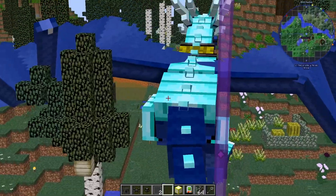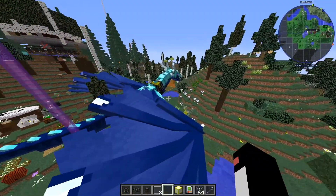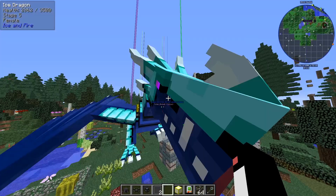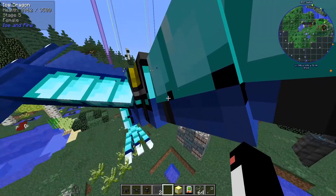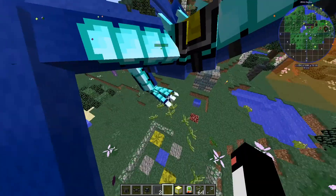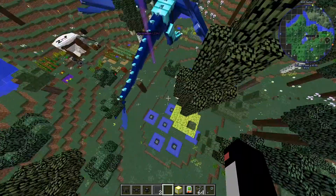Obviously we have this massive dragon — absolutely insane. I think it just roared at me. Very cool. It looks like it has diamond armor. I love the model; I'm pretty sure all the mobs in Ice and Fire have these really cool textures where there's a lot of detail and they kind of sway a bit. He is very, very big.